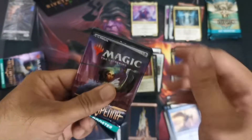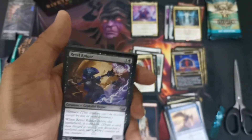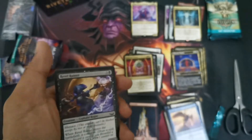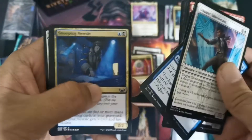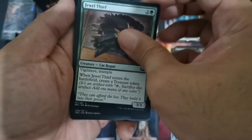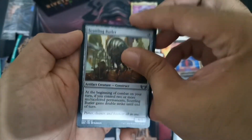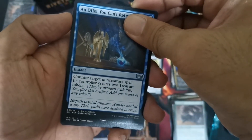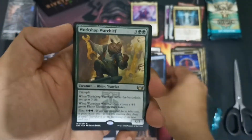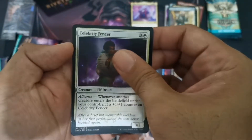Draft booster number two. Wondering what our wish cards will be — Ob Nixilis of course, maybe Elspeth, some gilded foils — but the chances here are not as high compared to set boosters. Skipping through the commons, going to the uncommons. We have an Obscura Charm, Scuttling Butler — wait, that's a foil common. An Offer You Can't Refuse is an uncommon. For the rare, it's Workshop Warchief, with a Forest foil for the dual-faced card slot.